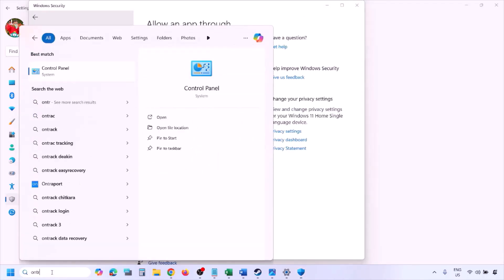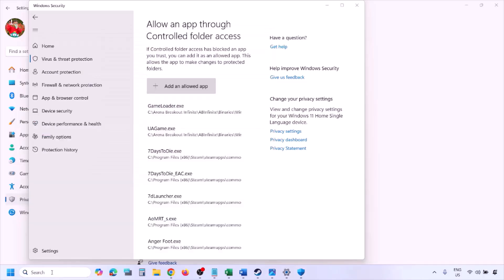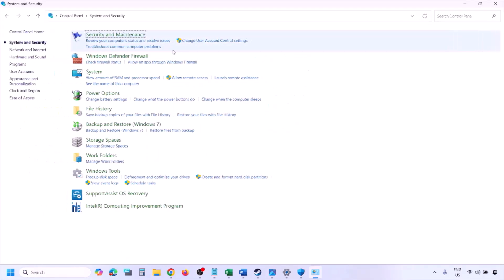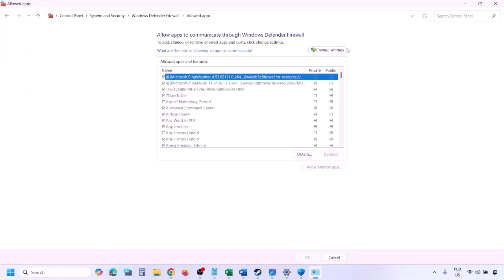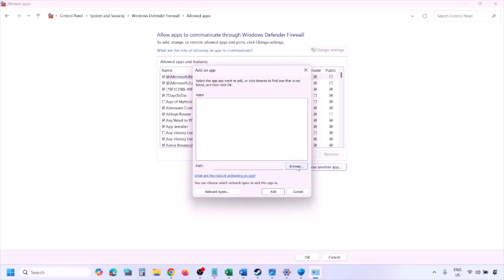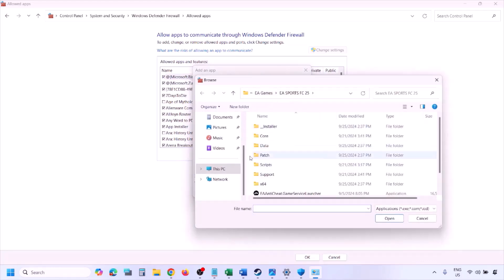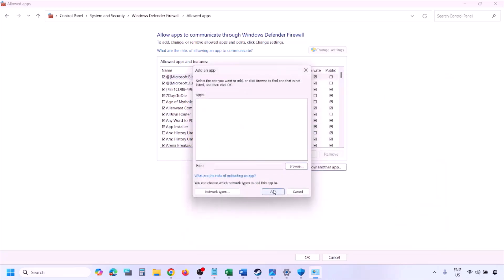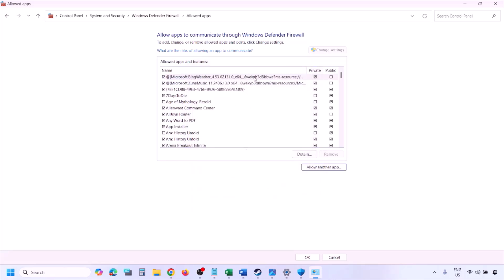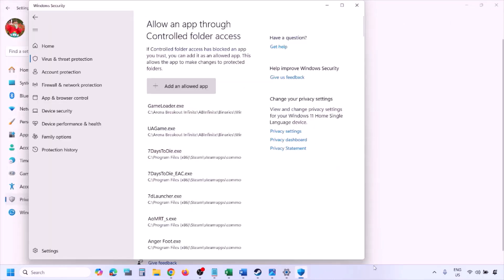You can do the same thing in Firewall. Type Control Panel in the Windows search box, go to System and Security, then Windows Defender Firewall. Click on Allow an app or feature through Windows Defender Firewall, click Change Settings at the top, then click Allow Another App. Click Browse, go to the game installation folder, open the game folder, select the game exe file, click Open. Once added, click Add, then click OK, and launch the game and check.